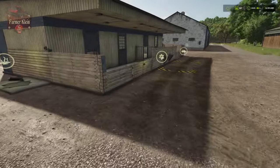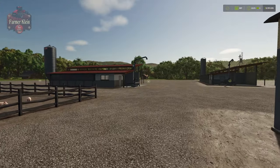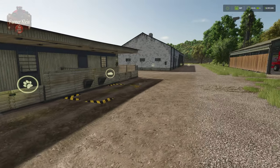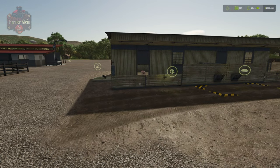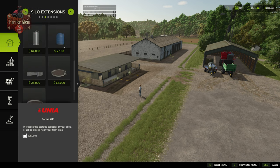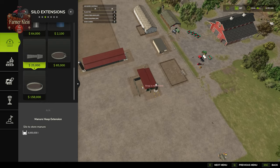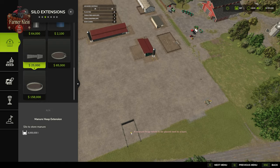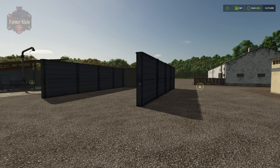All other buildings will collect slurry — you'll see the slurry icon on each one. The open pasture will not collect slurry. If you want manure, you'll need to place a manure heap from the build menu under silo extensions. It must be placed within a certain range of your animal pen; move closer until you see the price, then place it.